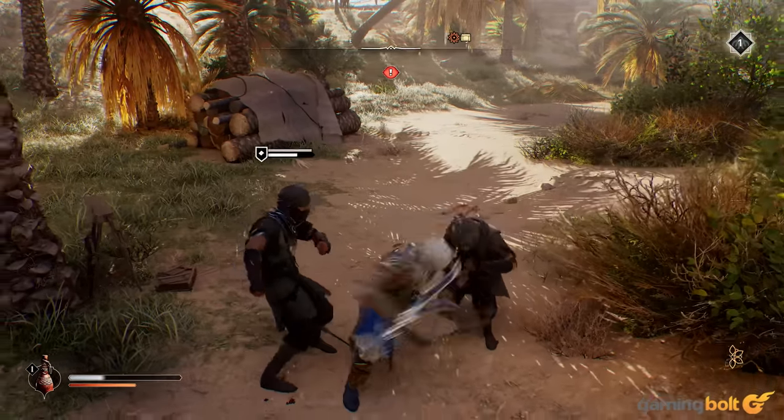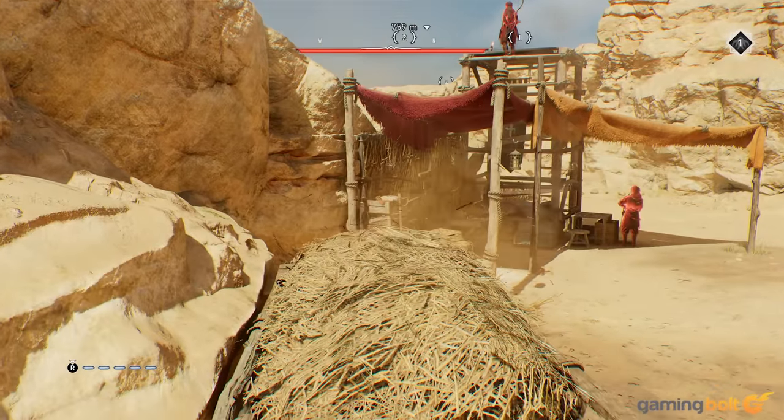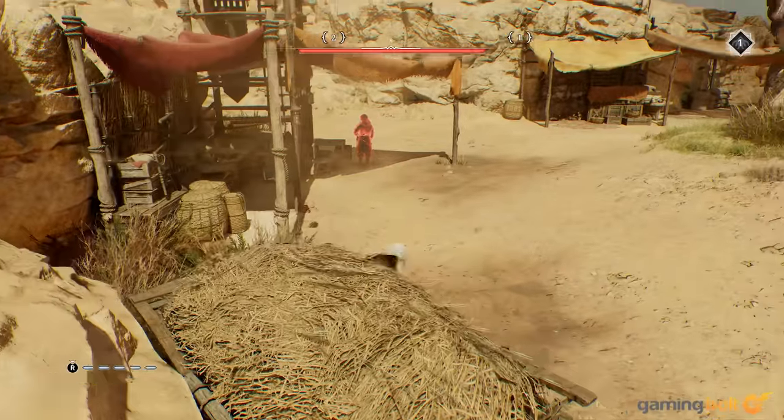Above all else, if you find yourself facing more than two or three enemies at a time, tucking tail and running to re-enter stealth is usually the best option.